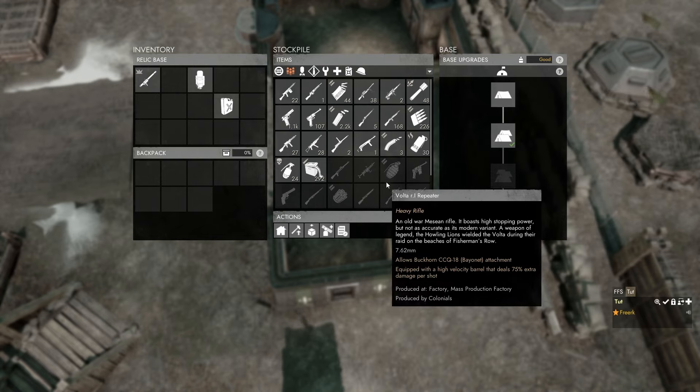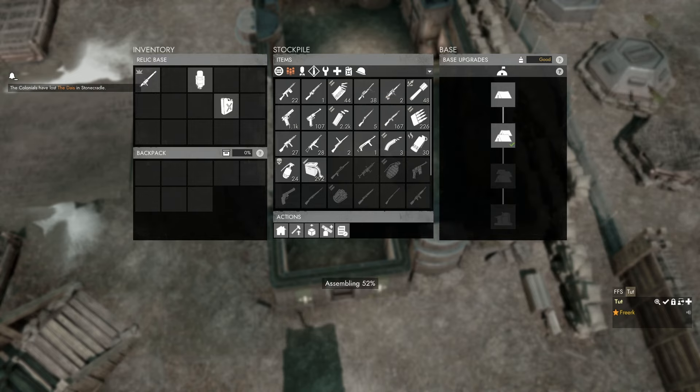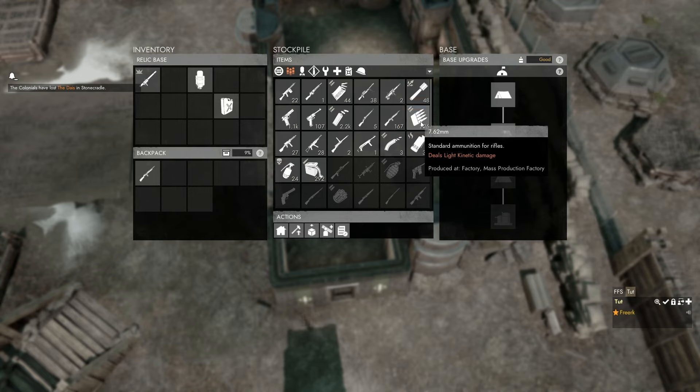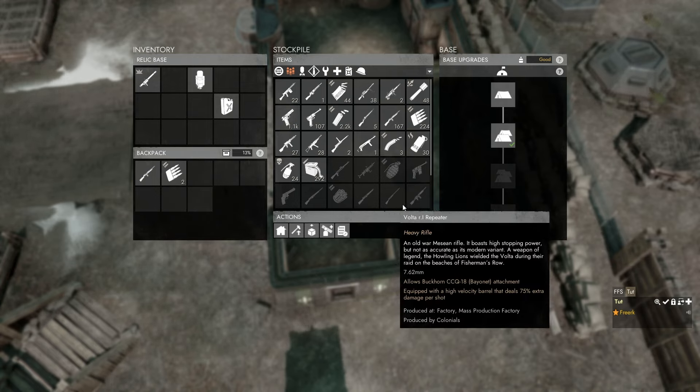To get ourselves a weapon — for instance the Argenti — we click on it, which starts assembling the weapon into our backpack. We then grab a clip of ammo for the Argenti and grab another clip. Generally two or three magazines on your person is enough because you will die pretty quickly.